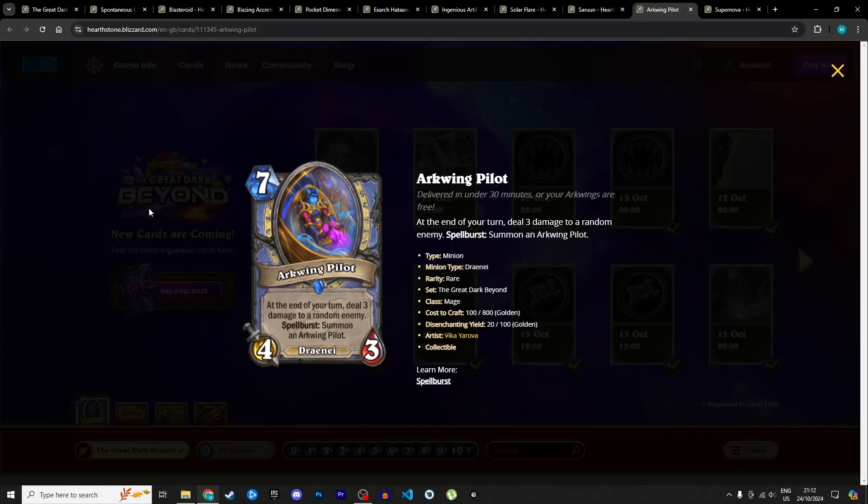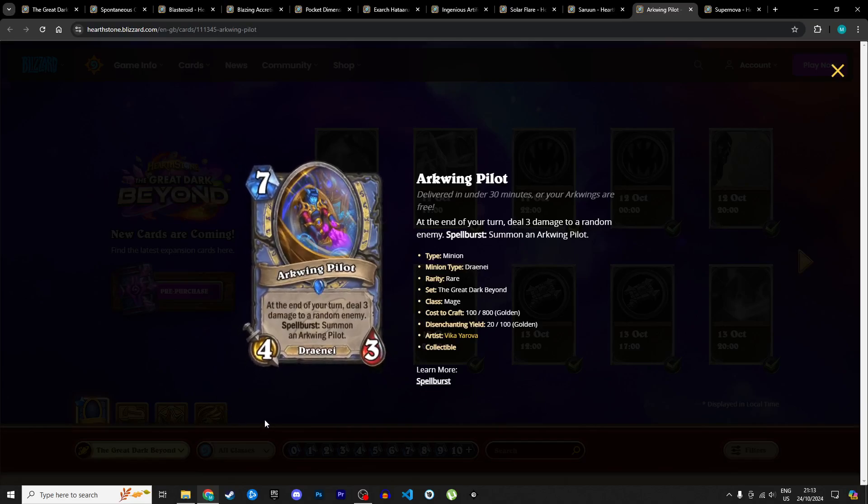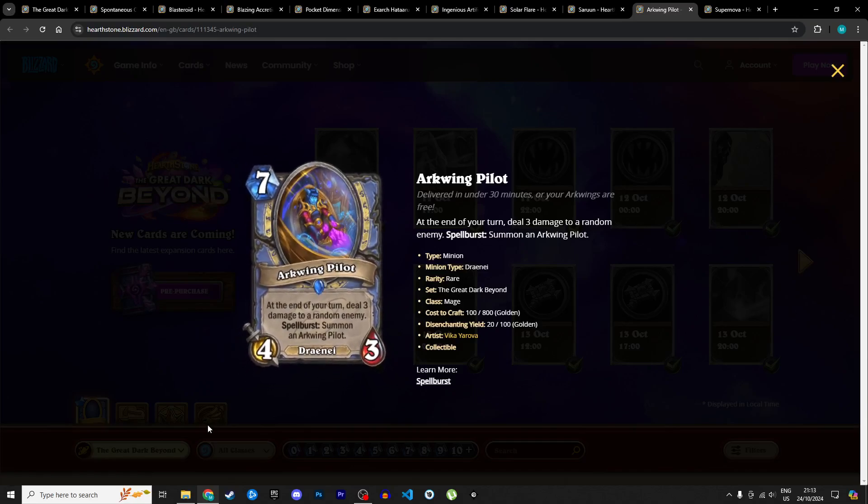Next is the Arcwing Pilot, a 7 mana 4/0 Draenei. At the end of your turn, deal 3 damage to a random enemy. Spell burst: summon another Arcwing Pilot. The spell burst on a 7-cost minion is tricky to activate, though the Ingenious Artificer can give back mana crystals. But I don't know what you're doing with this — you summon another one, maybe activate spell burst again, and you're just dealing 3 damage to a random enemy. That's not a game-winning play. The 4/0 stats aren't very threatening either. I'm giving it 2 stars in Standard and 1 in Wild.